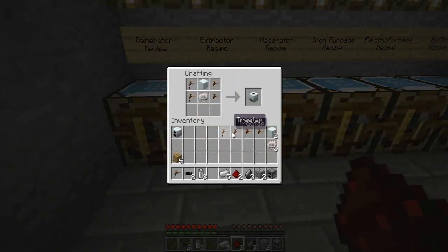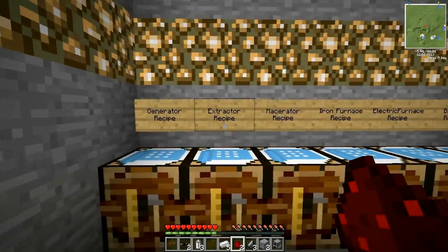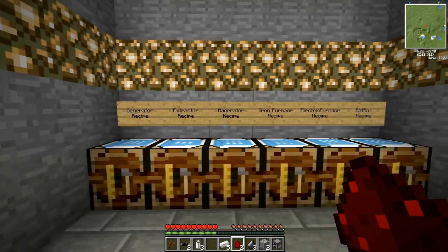I'm just going to store these in my inventory and I will show you how to place them down and how to organize them so that they work properly later on. The second machine we're going to make is an extractor. The extractor basically allows you to receive three pieces of rubber for every one piece of sticky resin you place into it, and you can get one piece of rubber for every rubber wood you get from chopping down a rubber tree.